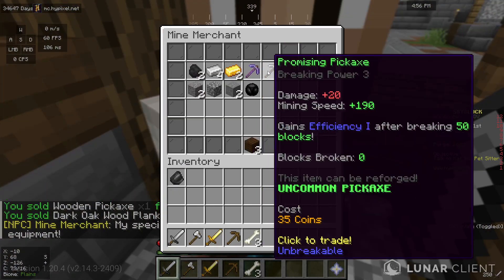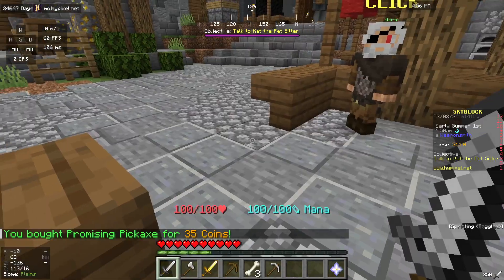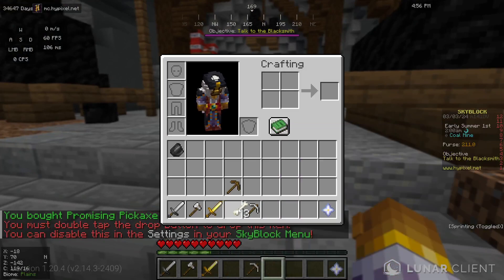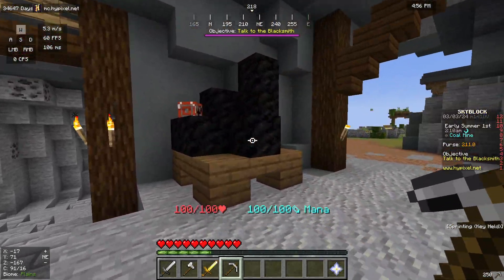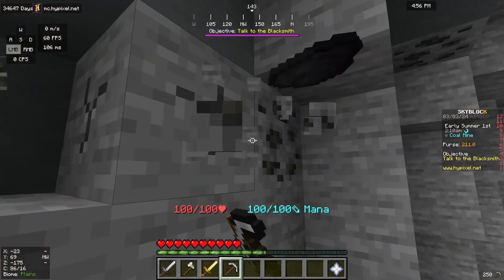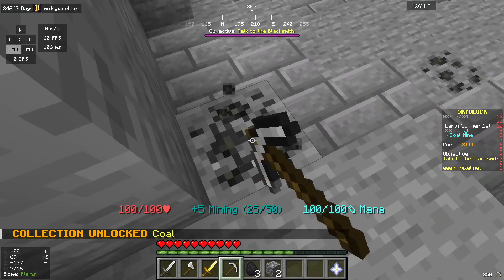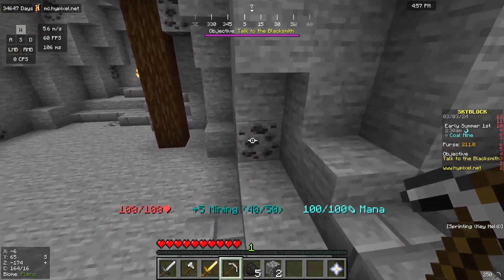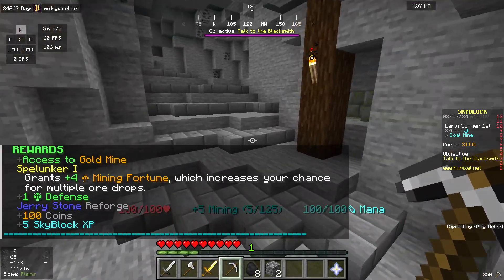I'm going to buy the promising pickaxe for 35 coins. It's kind of expensive but it will just get me through this first bit here in the coal mine, because before I can go anywhere I need to break coal to get my mining level up a bit. Each of them gives me plus five mining. My first goal is of course to upgrade stuff — there we go, I've now got access to the gold mine.